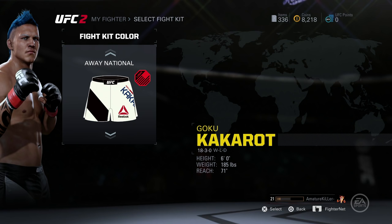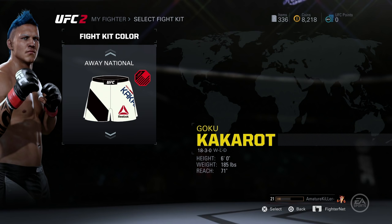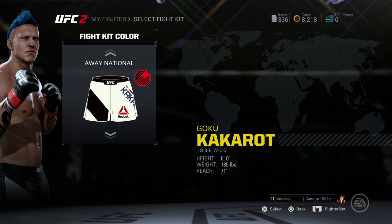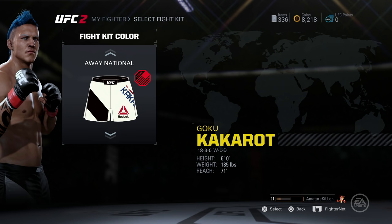So for example, if you want your reach to be higher — right now I have a 71 reach on my middleweight, and I think it can go up to about 78 or 79. I'm not too sure what the maximum reach is, but there is a little trick to actually make the reach go higher.